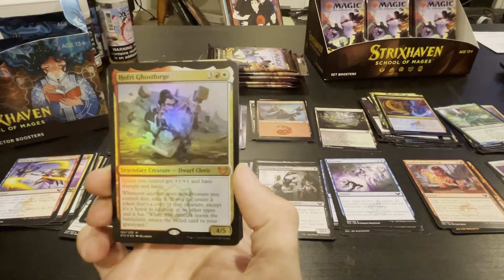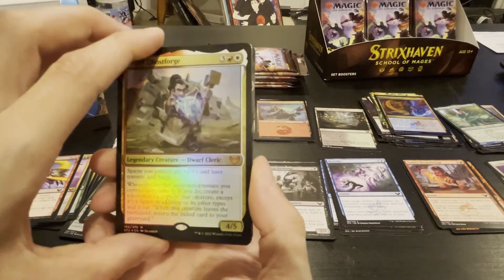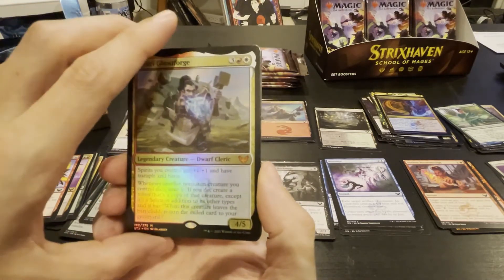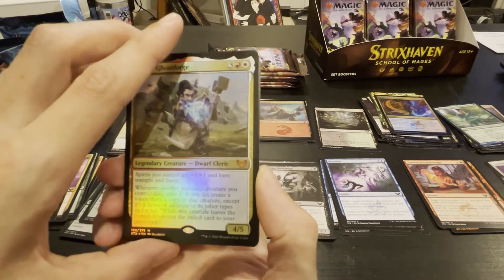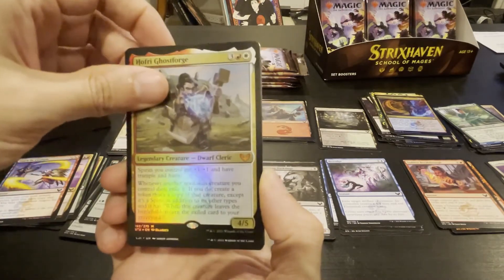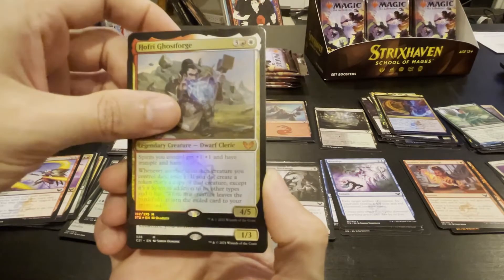Mr. Ghost Forge — spirit creatures you control get plus one plus one, trample, haste. Whenever a non-token creature you control dies, exile it; if you do, create a token that's a copy except it's a spirit in addition to its other types. When this creature leaves the battlefield, return the exiled card to your graveyard.